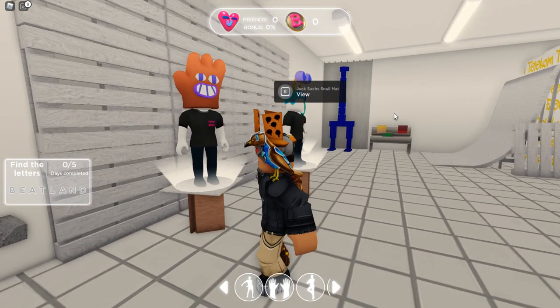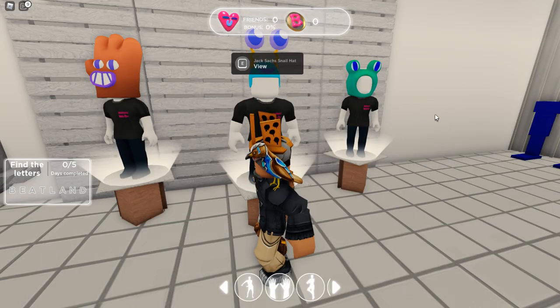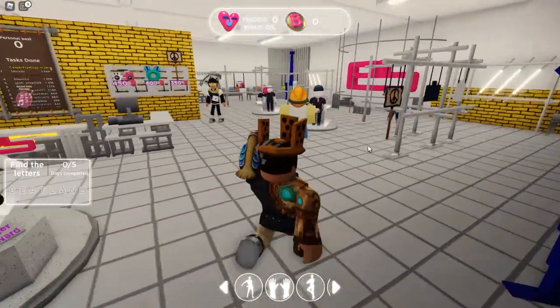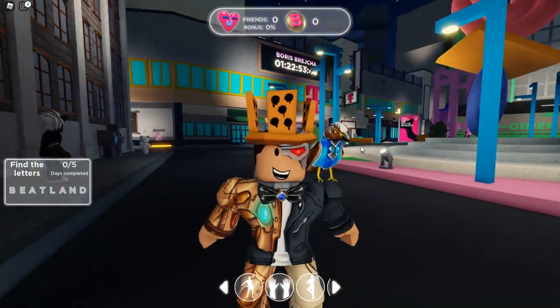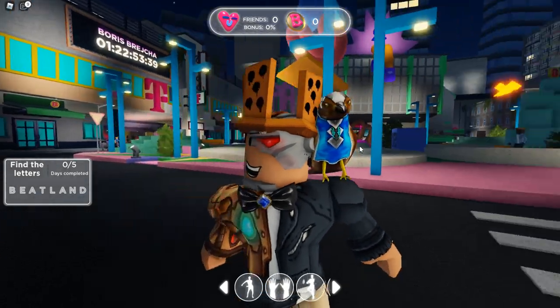The last items here include a Glove Hat — this one honestly should have been free, it looks hilarious — and a Snail Hat which I also like. The Frog Hat is the one you can get for free. That's a total of 18 items: 12 require Robux, but six of them are absolutely free.